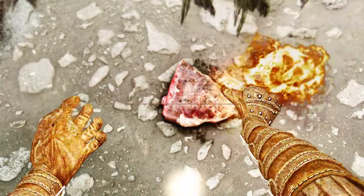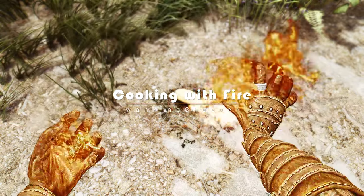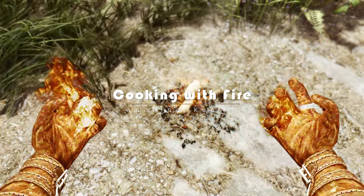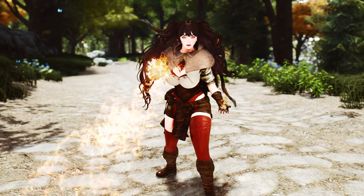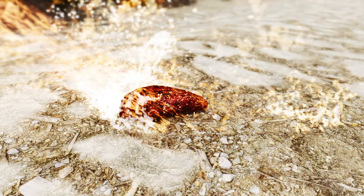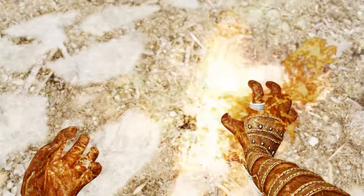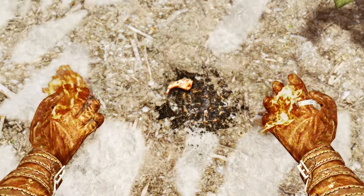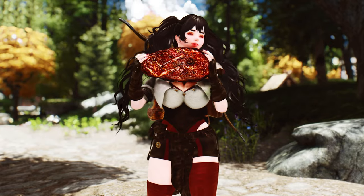The sixth mod is Cooking with Fire, which allows you to use fire magic to cook food in Skyrim. Created by WankingSkiver and powered by Power of Three's Papyrus Extender, this mod introduces a unique cooking mechanic where you can use fire spells, scrolls, staves, shouts, and more to burn food and turn it into a delicious meal. It adds an immersive and interactive aspect to cooking in the game.